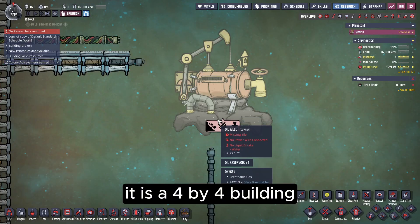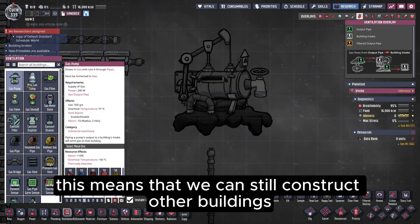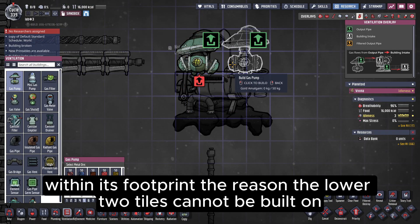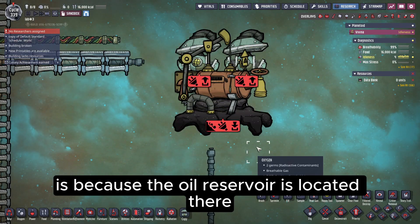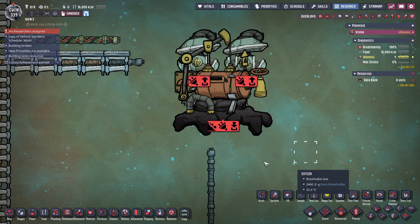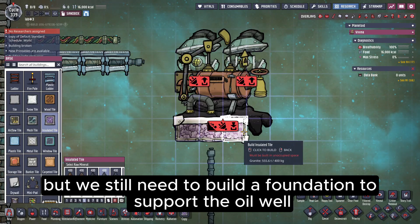It is a 4x4 building, but it works somewhat like a background building. This means that we can still construct other buildings within its footprint. The reason the lower two tiles cannot be built on is because the oil reservoir is located there.